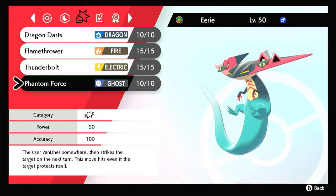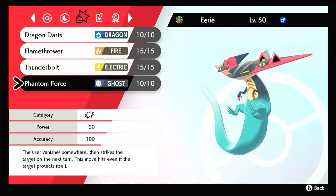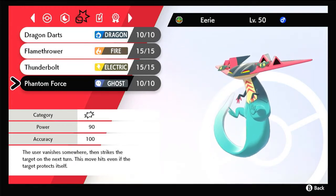Lastly, Phantom Force. It's a STAB Ghost-type attack, and what's good about it is it helps you to stall out an opponent's Dynamax turns. Of course, since this is a mixed attacking set, feel free to swap out your moves for whatever your team needs, as Dragapult has access to a whole bunch of moves of different types.